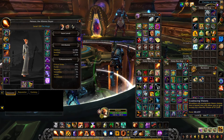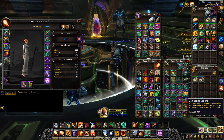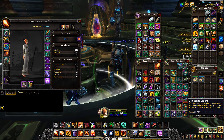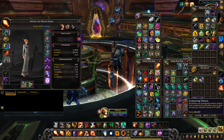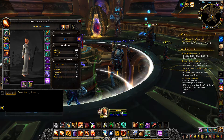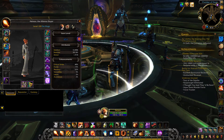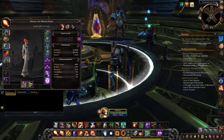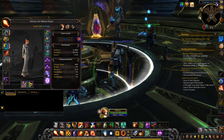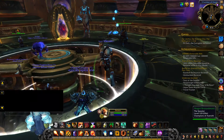I had 190 coalescing visions to begin with and that was more than enough — about 200,000. Bear in mind I was level eight. There have been a lot of lower-ranked groups that I've noticed, so I think people are gearing their alts and things like that.